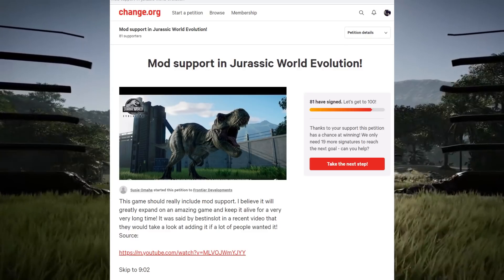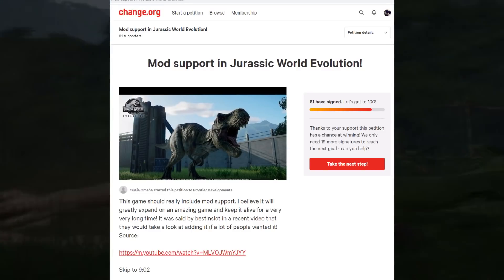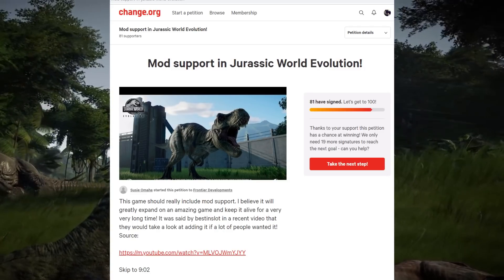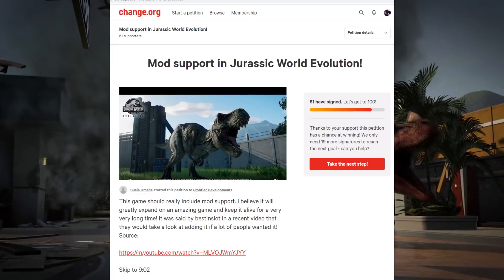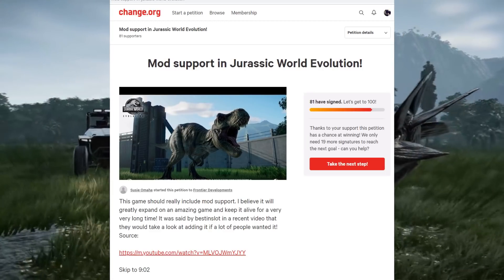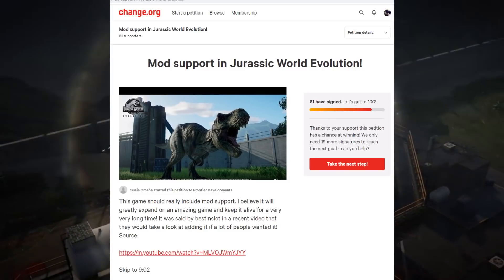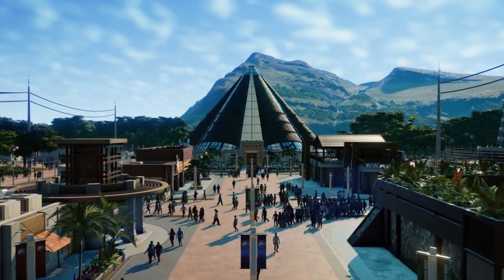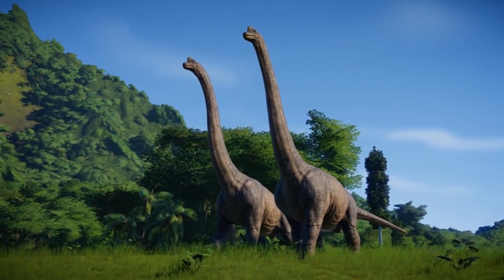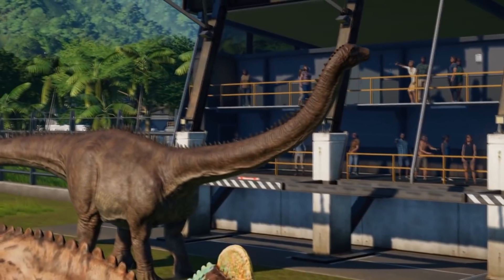It's so sad and depressing. I don't even really want to do gameplay right now, but at the end of the day it is what it is. Go to change.org and sign the petition - hopefully we can get modding for Jurassic World Evolution and breathe some life back into this dead game. If we get modding, I would change my name back to Shinosaur and do dinosaur content left and right. As of right now we've got some Red Dead Redemption content coming out soon. Like, comment, and subscribe if you're new - I appreciate you guys, especially those who've been sticking with me. Let's kick Frontier's ass and get some mod support - go sign this petition!